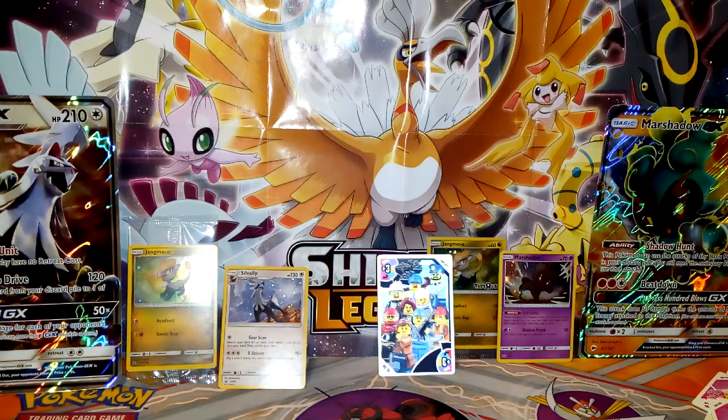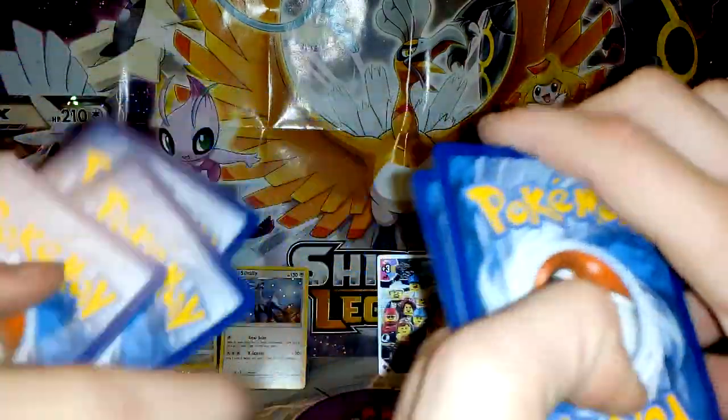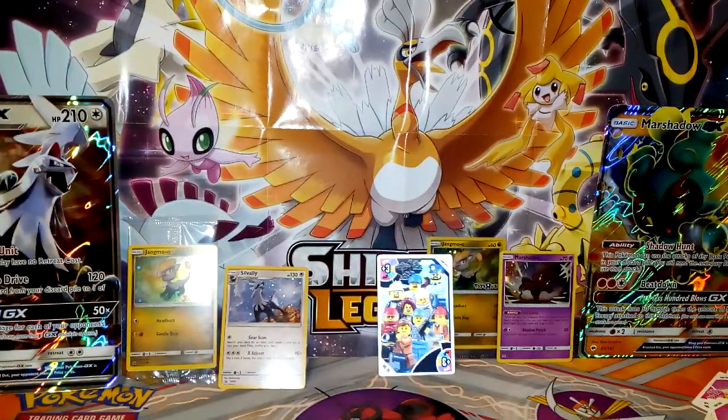Now we'll do Sun and Moon base versus Sun and Moon Burning Shadows. What's special about Breaks? Breaks aren't in this set — they were in Breakpoint, Breakthrough, and Steam Siege — they're just different cards. Let me guess the energy — psychic! I'll guess fire. Emily got it right — she's psychic!